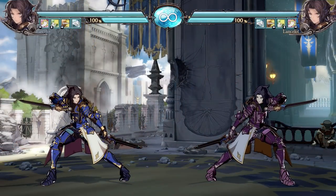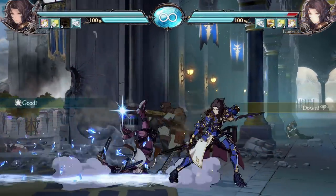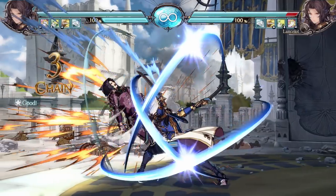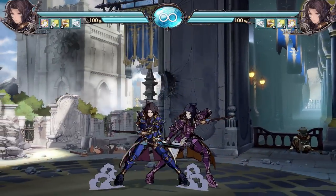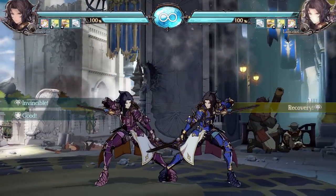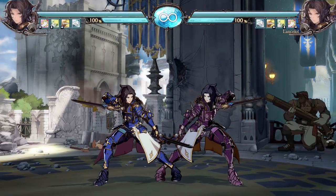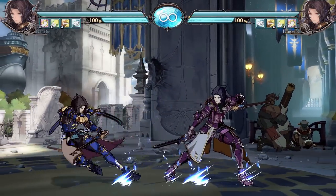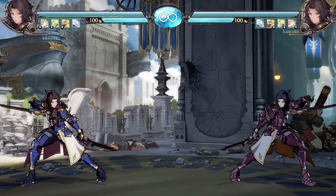Lancelot has a rushing-style move and a Rekka series — you only get follow-ups if you choose to press them, which helps with combo structure. He also has a teleport that can be held to come down with a dunk useful in combos. Between the teleports, potential cross-ups, left-right stuff, and general shenanigans — if you're looking to be tricky, fast, and open people up, Lancelot is the character for it.